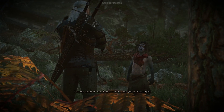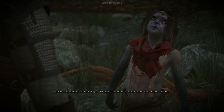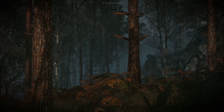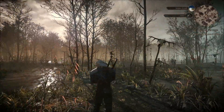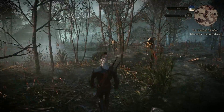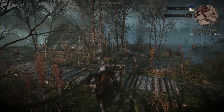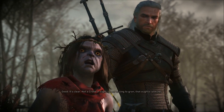"That old hag doesn't speak to strangers and you're a stranger. Will she talk to you?" "I have spoken to her. I've got my ways." Again, if you just look in the background, you can see that running water — just adding small effects that all culminate together to create an overall ambience, which is fantastic. We're seeing the light reflecting off the water here and there's contrast between the shadows and illuminated areas. If you look at the Gerald character model, you can see those shadows moving across his body as he walks, which is pretty cool.